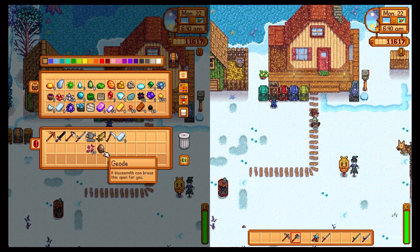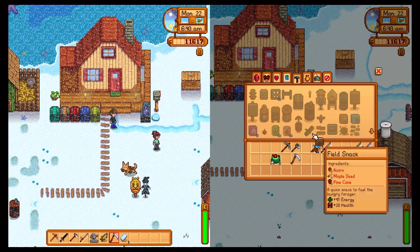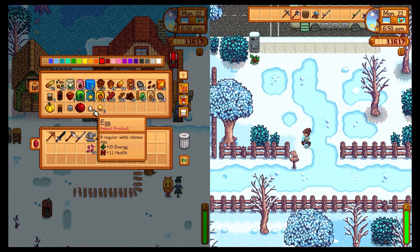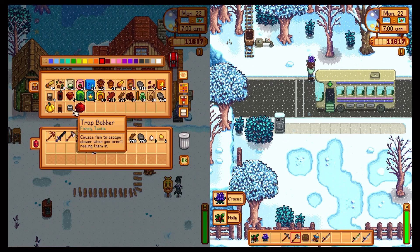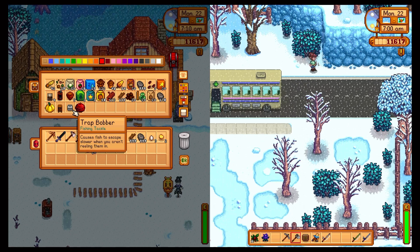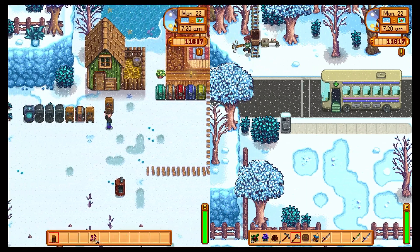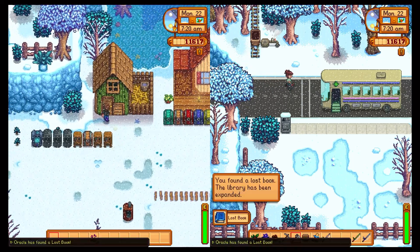I need to buy some of those recipes too — that's a bit annoying but it is what it is. Trap bob causes fish to escape more slowly when you aren't reeling them in — that's cool, that's for your good rod. You can put that on your rod — it's a fishing lure that helps your fish.